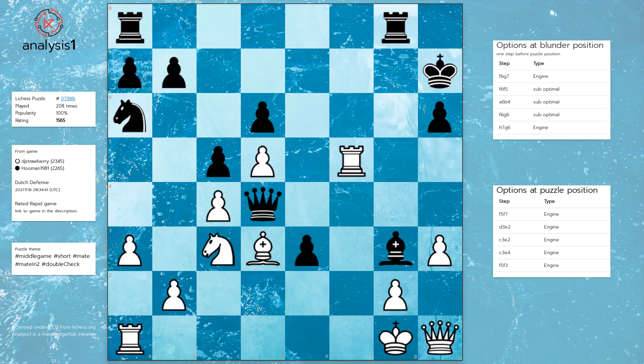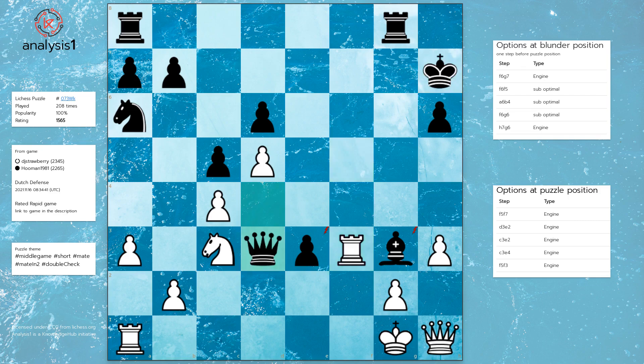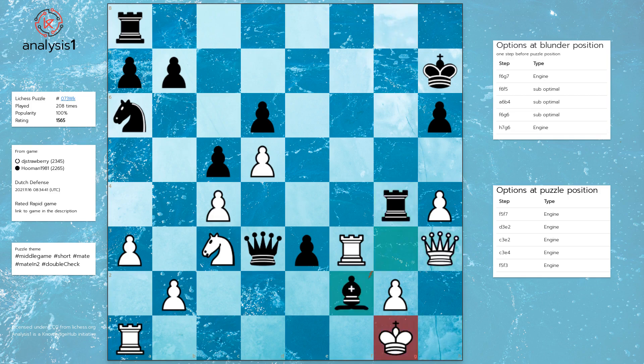Puzzle losing option 5: Rook takes bishop, h4, Rook to g4, Queen to h3, Bishop to f2 check.